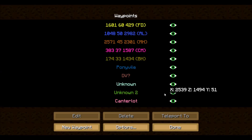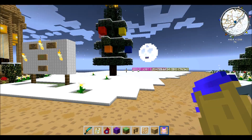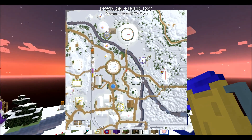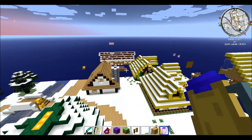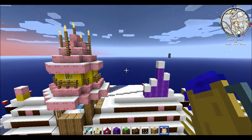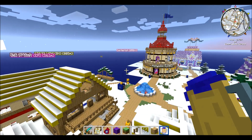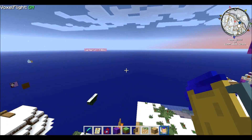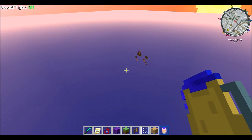There seems to be one thing left. I just realized there's another area of pony that I keep forgetting. I need to head towards Cantalock before we get to this area, right across some Whitetail Woods.